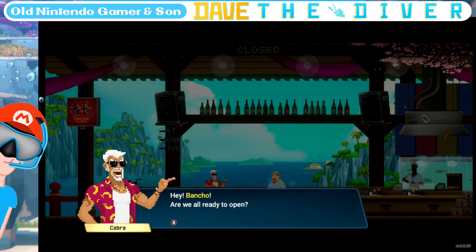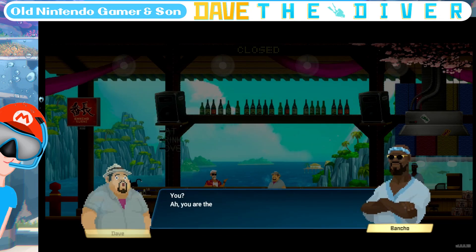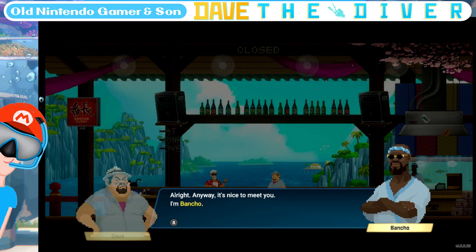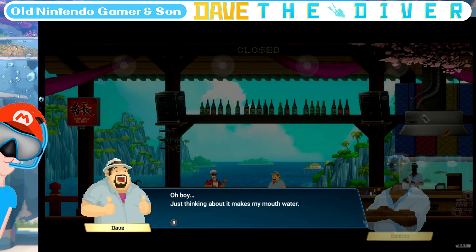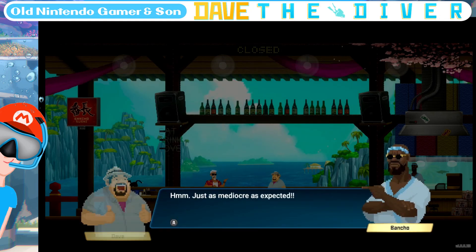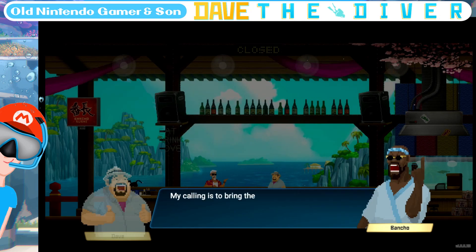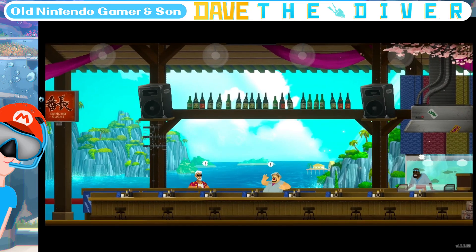Hey Bancho, are you all ready to open? Just ready in time — it's already finished. Yo, you're the fisherman Cobra was talking about. I'm more of a diver than a fisherman. I'm Bancho, nice to meet you. So you like sushi? I should do — tuna belly, eel, sea urchin — just thinking about it makes my mouth water. Sushi is a food that combines the soul of sea and land. It symbolizes mother nature herself.